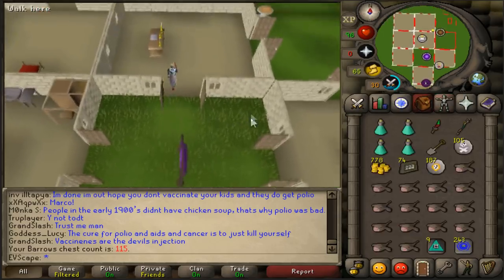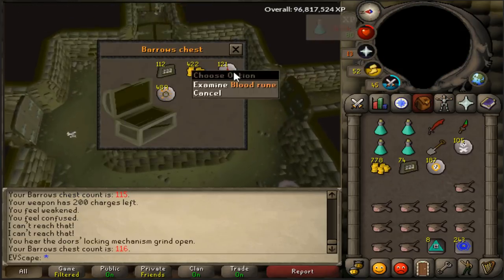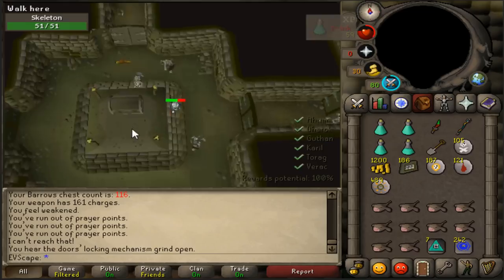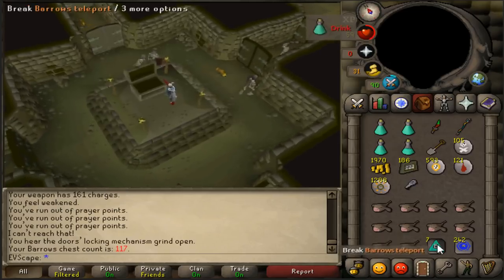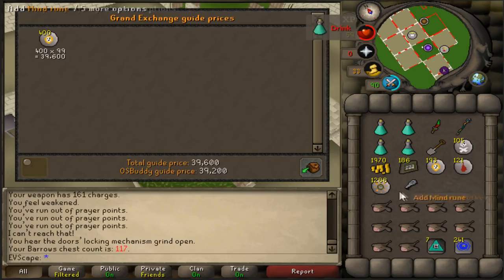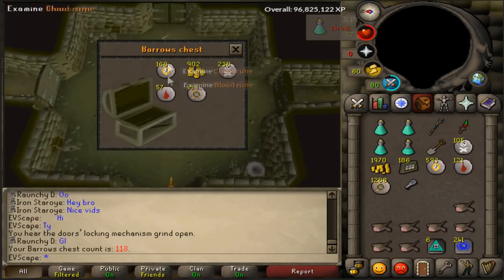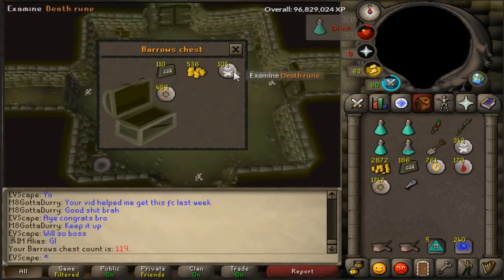Let's get back there. Second chest coming up — 121 Blood Runes and 112 Bolt Racks, not too bad. Chest number three coming up — oh, Loophole. That's the rare drop table. Although we did get 400 Chaos Runes from that, which is pretty juicy, and the Loophole is 6k. Chest number four — a lot of runes, damn, that's a lot. Number five — nothing again.